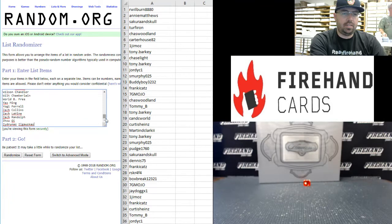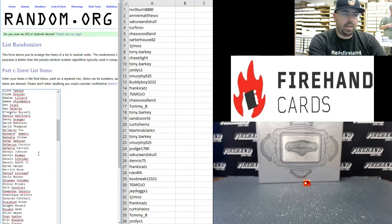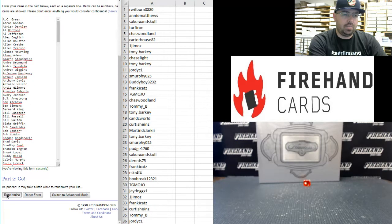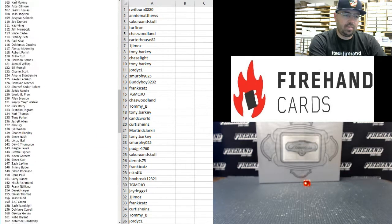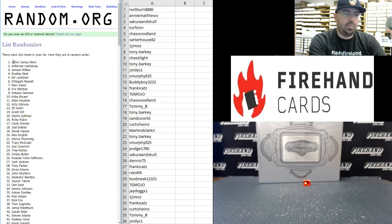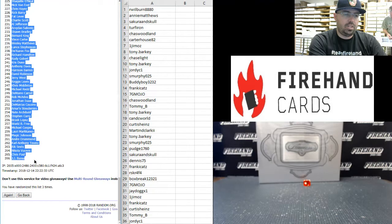On to your players. Zydrunas Ilgauskas at the bottom, scrolling up to the top, we have AC Green at the top. Three times on the draw — good luck to all of you. After three rolls, Willie Cauley-Stein at the top, J.J. Barea at the bottom.